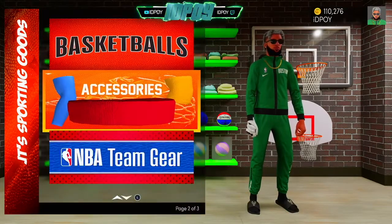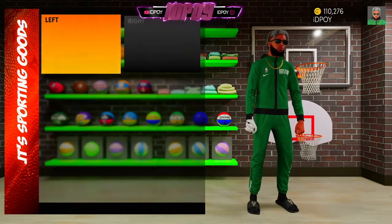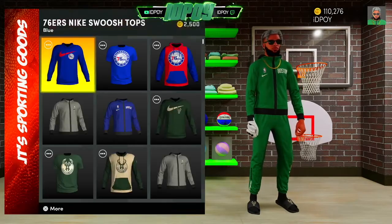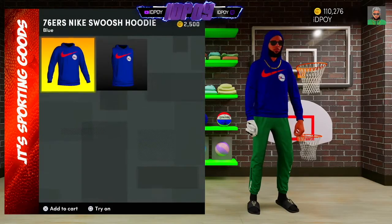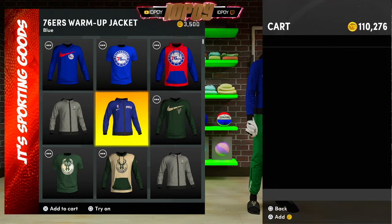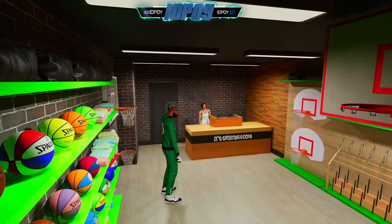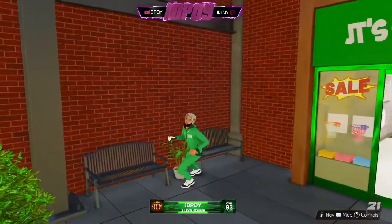Next you got NBA Accessories — this is where you pick up accessories you want to wear in the park, all your compression shorts and everything. Basically another NBA store where you can pick up team items. Another set of team warm-up jackets and stuff — this is where you pick all that up.